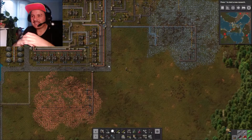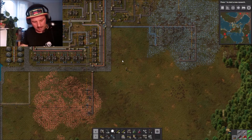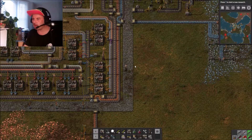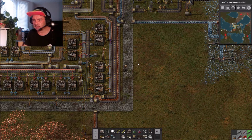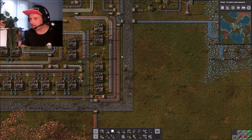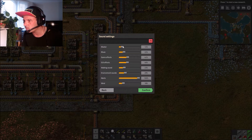G'day and welcome back to Stitch Up and another episode of Factorio my biter world. I've turned the music down and it's very quiet in the background. Let's go to settings and sounds - I've got the master at 12 with music, let me just go music slightly up to 27.